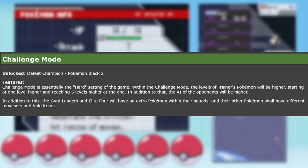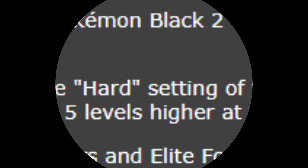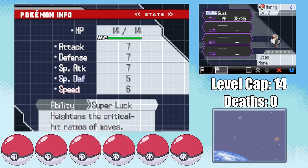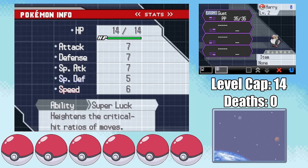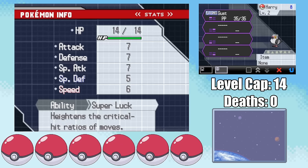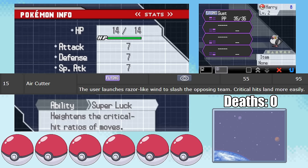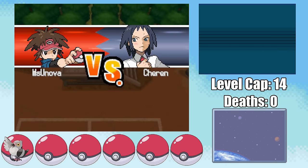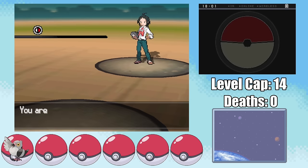This brings up the problem of me deciding to play this game on Challenge Mode, a game mode that gives Gym Leaders more Pokemon and higher levels. The problem with Pidove is that it doesn't really do anything special, except that mine has the Super Luck ability. Combined with the fact that at level 15 Pidove gets Air Cutter, a high critical hit ratio move, it could be pretty useful. Which raises the obvious question: what about the fact that the level cap is 14?